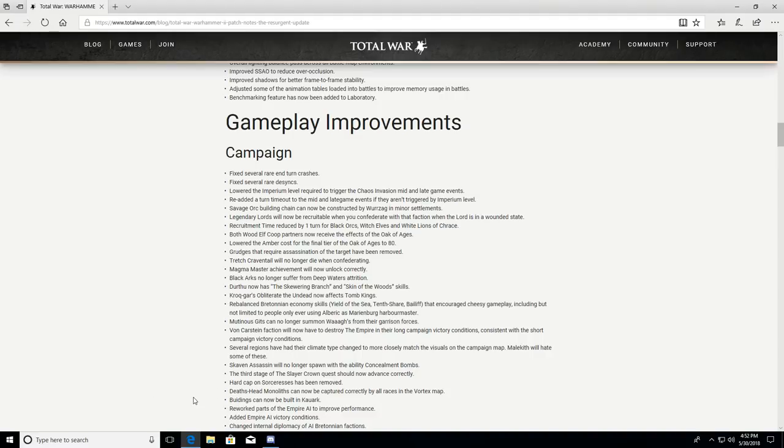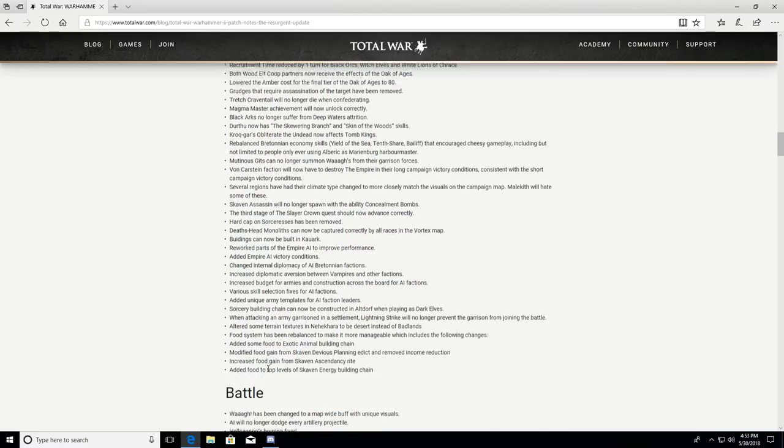Death Heads Monoliths can now be captured correctly by all races on the Vortex map. Buildings can now be built in various settlements that previously had issues. Reworked parts of the Empire AI to improve performance — this is really good because the Empire often gets crushed in many campaigns, and I like having them strong since they make a good ally. Added Empire AI victory conditions.